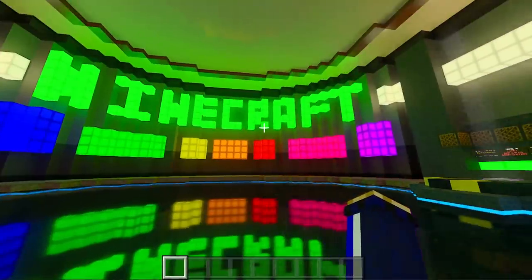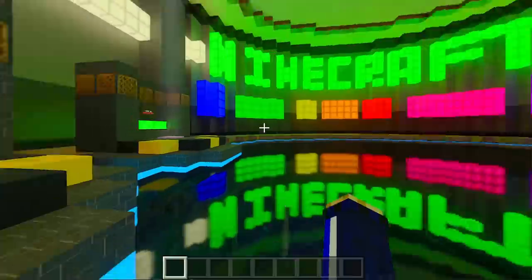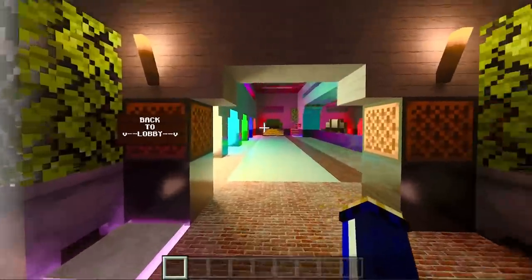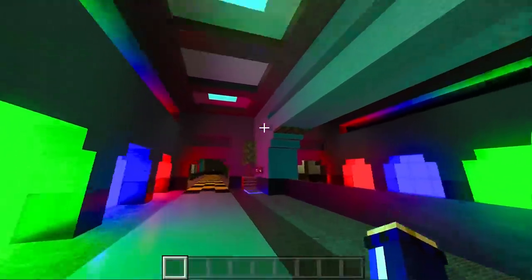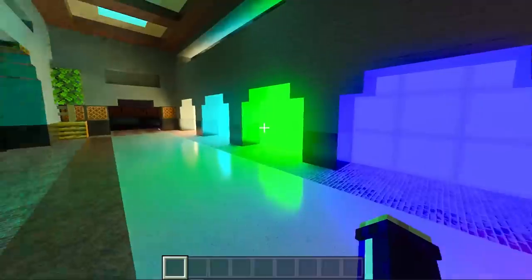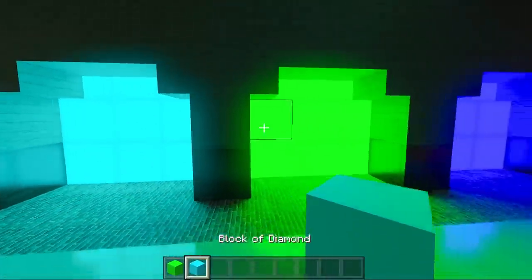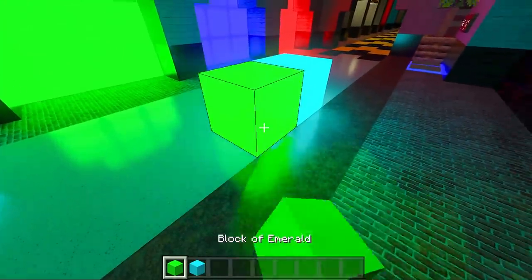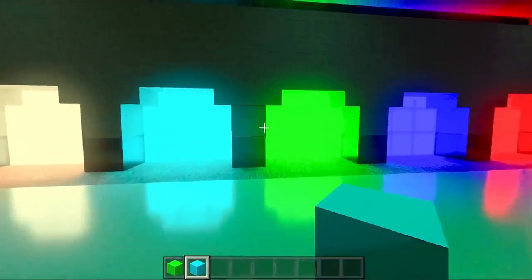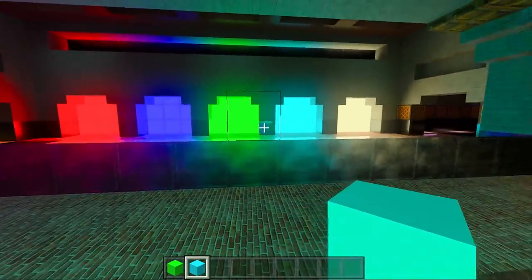Here we are in the next map: Pearlescent Moon's Color, Light, and Shadow Showcase. There are buttons on the floor to change the time of day so you can see different light coming through the ceiling and side apertures. Some blocks have actually been retextured - this is a block of emerald, this one's a block of diamond - retextured so you can play around with them as luminescent blocks. The beta actually allows texture pack makers to set custom levels of reflectivity and luminescence.